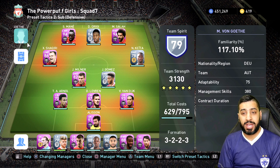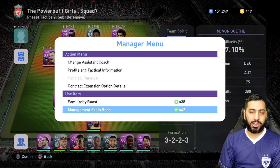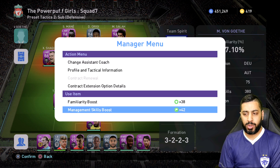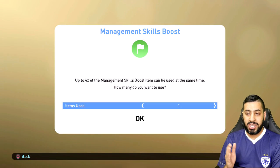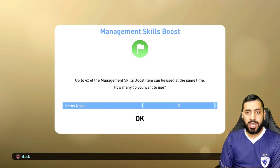The only other quick way is using management skill boost items, which you get from signing players. Each one takes it up by 10, so if you put on 3 items it would give a management skill boost of plus 30.